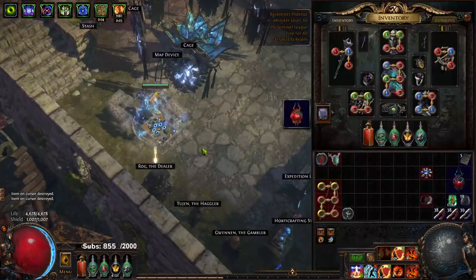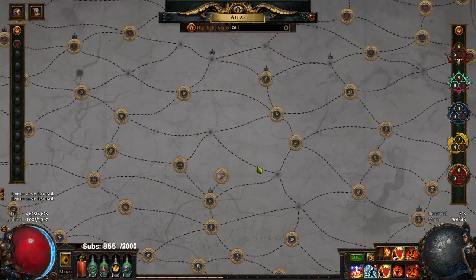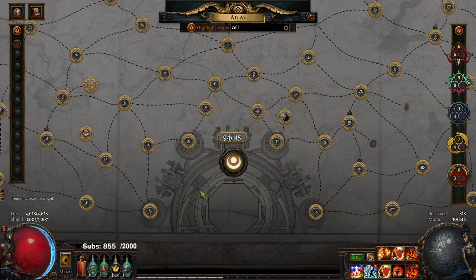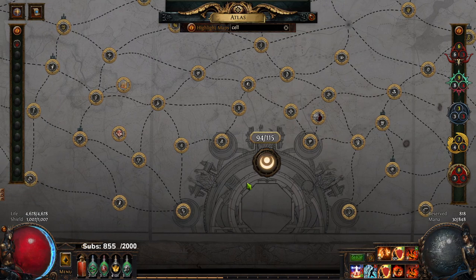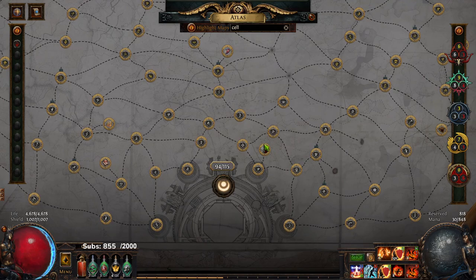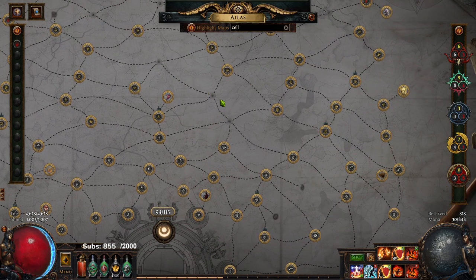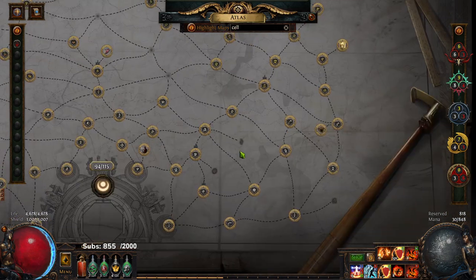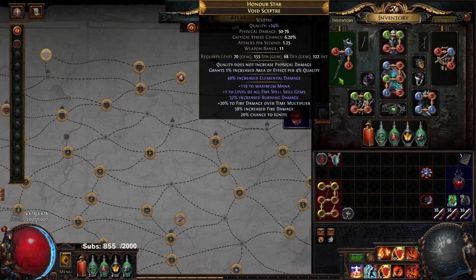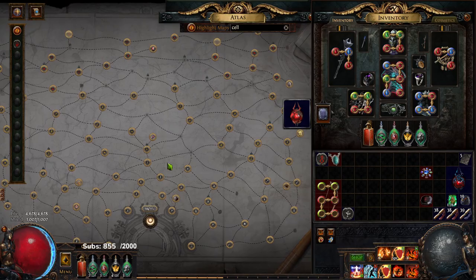That is pretty much the character. As for what we're doing now, I do want to push to get my Eater and my Searing Exarch on here, because then I get my two Void Stones and I get an extra 50% chance at plus one map. That's going to be huge. Still working on fleshing out the Atlas along with all of the unique maps, still trying to harvest craft a lot of gear, and getting ready for the Essence Swap. Pretty excited.